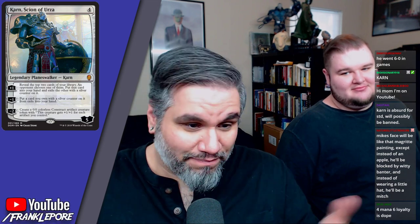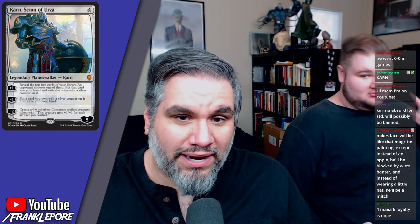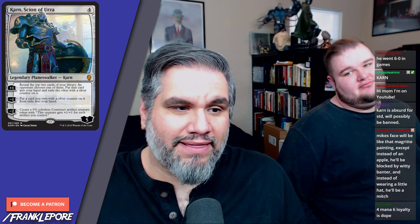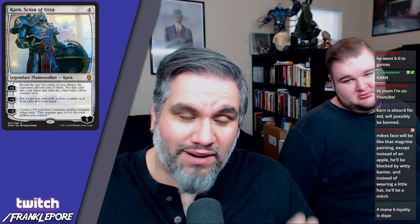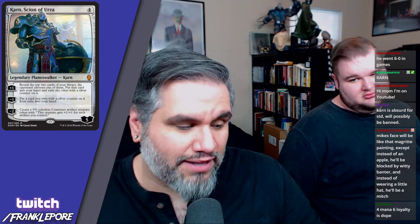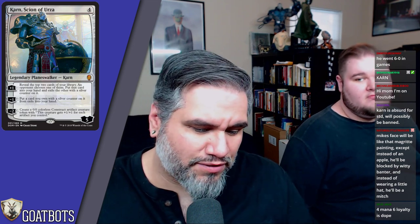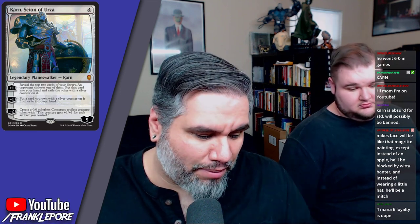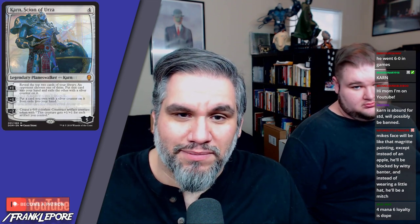He can also make multiple construct tokens. You play him for four mana and he automatically goes to six loyalty, which is pretty strong in a constructed format. I think this card is great. I'm looking forward to opening many of these at the pre-release. I haven't played constructed in paper in a while because I don't have any Rivals of Ixalan rares — I've just been playing Magic Online — so I'm looking forward to getting Dominaria stuff and playing live paper Magic again.